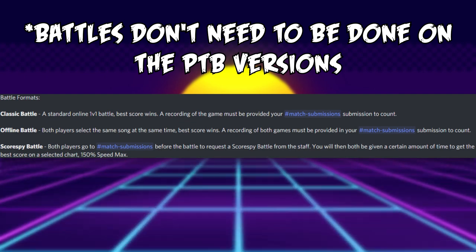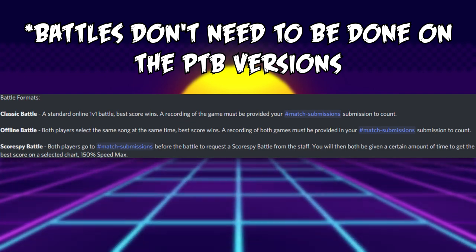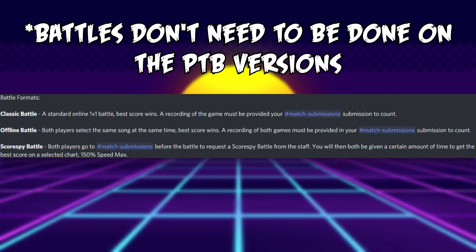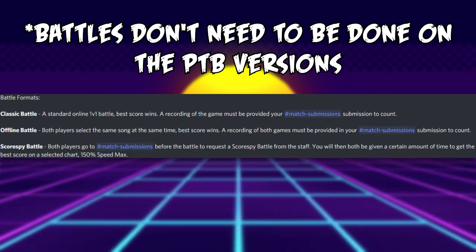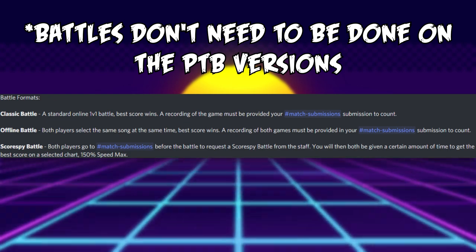To do a Score Spy battle, you need to request it from the server moderators. Once approved, you have a certain amount of time decided by the moderators to get the best score on a song, at whatever speed you would like — however, it can only be up to 150% speed. Then you need to upload it to Score Spy.